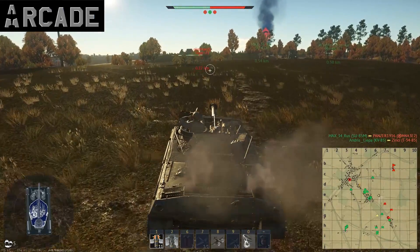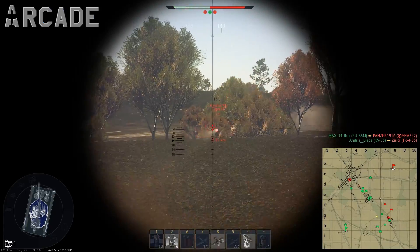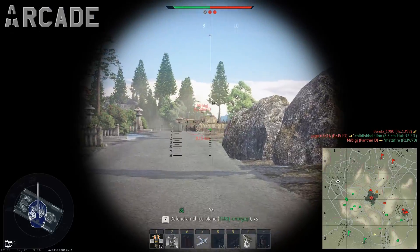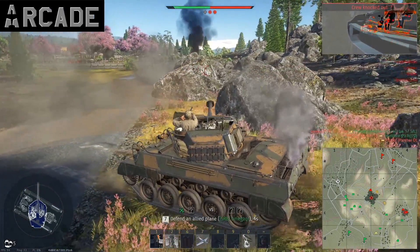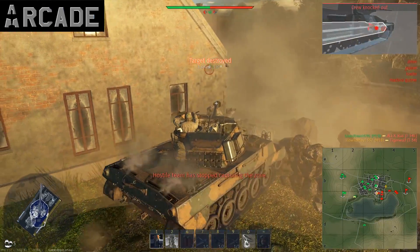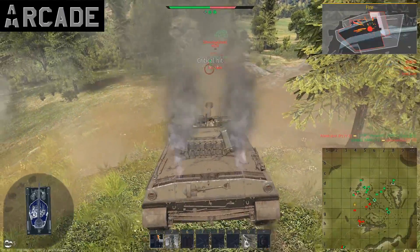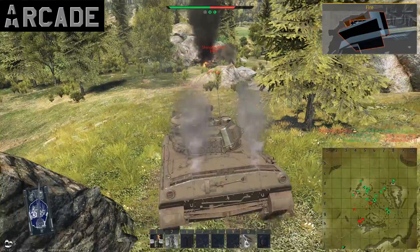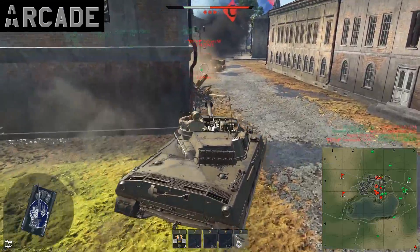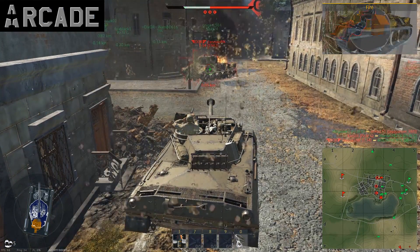So what do you do with a very fast and lightly armored vehicle when both teams know each other's positions? You might want to rush into battle and be the first to reach the capture point, but patience pays off. Let both teams engage first — this is when you gather information about the battlefield. I was watching the minimap more than ever, and now is the time to use that speed and shine.